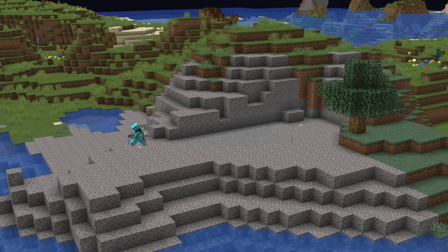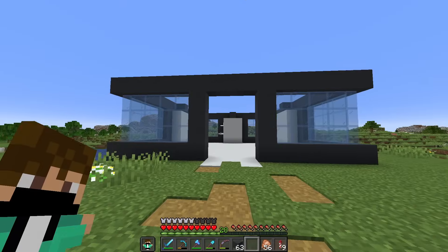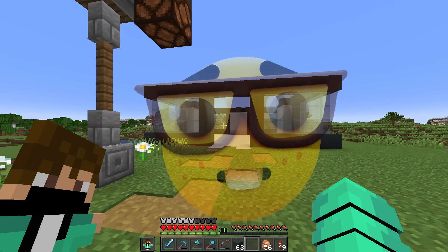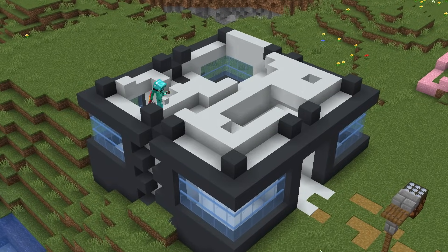We'll start off the apartment complex by building the base layer for the building. That actually looks quite nice — it also looks a little bit like the nerd emoji. From here I'm gonna section off the first floor and add in some other floors to house even more villagers.